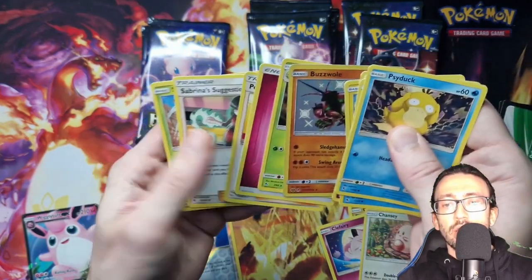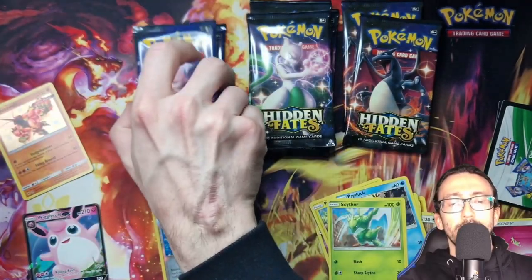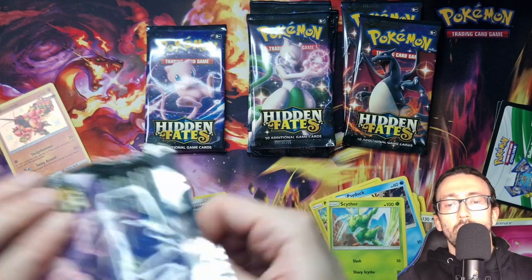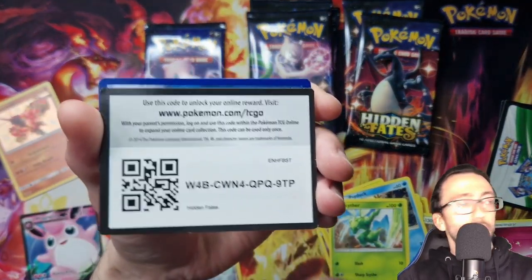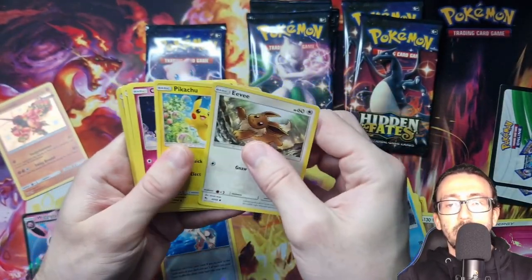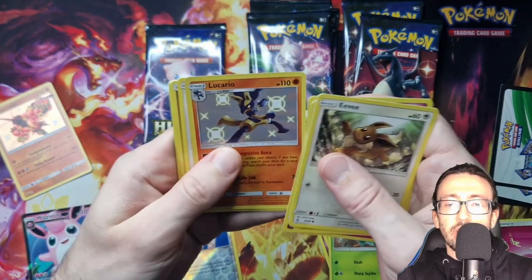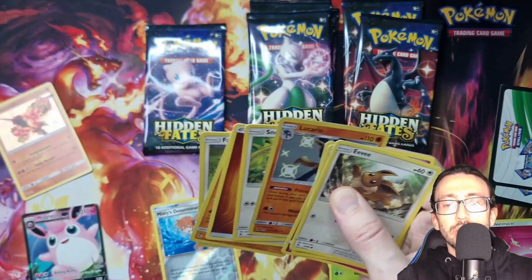We've got Energy, a couple of chain cards, and a Scyther. Pack three — on to the Mew artworks now. And we've got an Eevee to start with, we've got Pikachu, Cliff Fairy, Jigglypuff, Caterpie. We've got the Shiny Vault Lucario, which is a very nice card. We've got Snorlax, the Energy, Graveler, Farfetch'd, and Brock's Pewter City Gym.